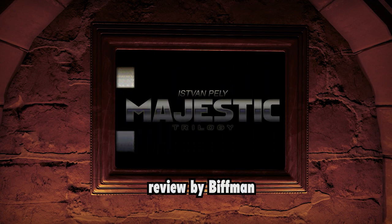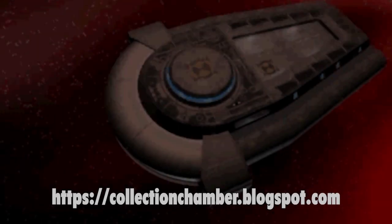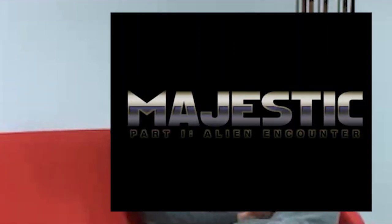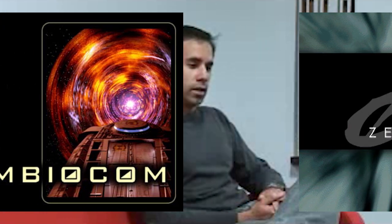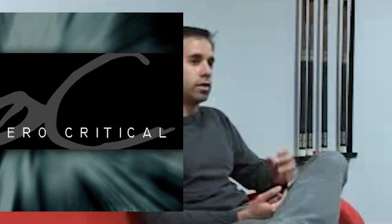Some time ago, in my ongoing hunt for hidden gems in the adventure game genre, I came across a loose trilogy of games seemingly created by one man, Istvan Peli. He was still in college when he created the first, Majestic Part 1: Alien Encounter, had lured Bethesda Softworks as publisher by the second, Symbiocom, and by the time of his third, Zero Critical, he'd made inroads to the company's most notable franchises.